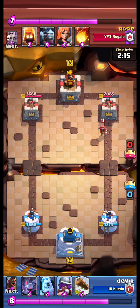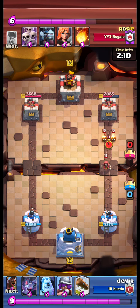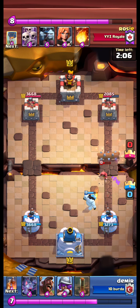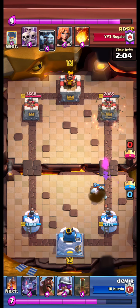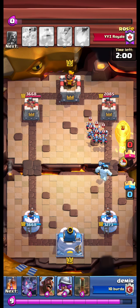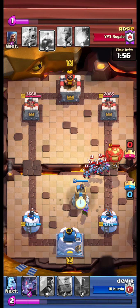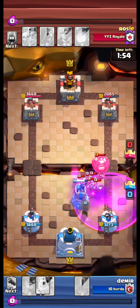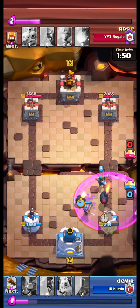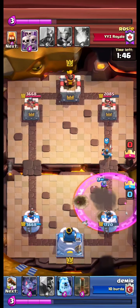A Wizard is coming down the right side. Winlock and Ice Golem. The Wizard and Fire Spritz push. Opponent plays Minion Horde and Balloon. What a push. But the balloon connects to our tower this time.